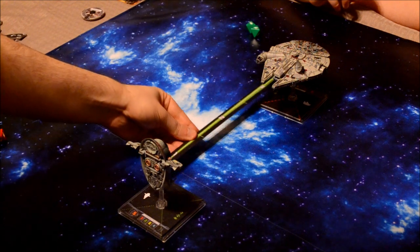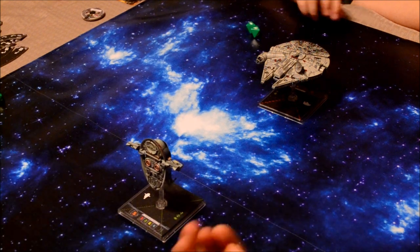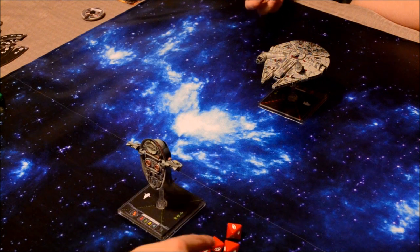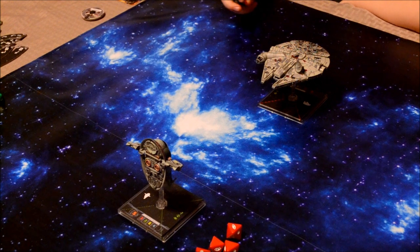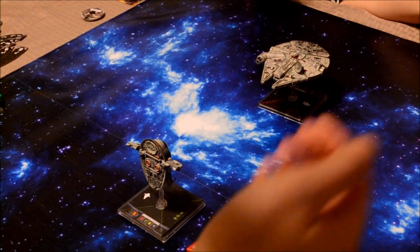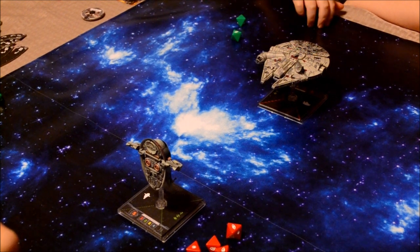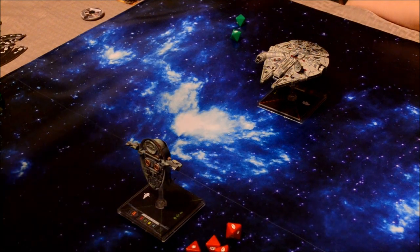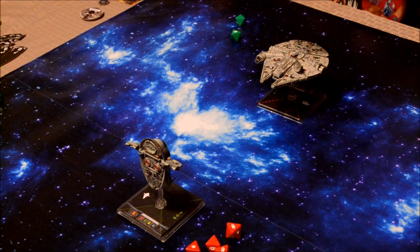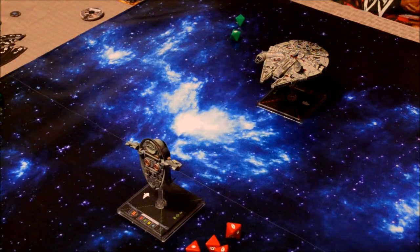Now I get to attack. We're at range three. I use my Heavy Laser Cannon, which lets me roll four attack dice but requires me to turn all critical hits into regular hits. I roll one critical and one focus result. I use Krassis Trelix's special ability to re-roll one blank die when attacking with a secondary weapon, getting a focus. After applying the Heavy Laser Cannon rule, I have one hit. You roll two defense dice, get one blank and one focus — that's one shield lost. You have six shields with the upgrade, so now you have five.